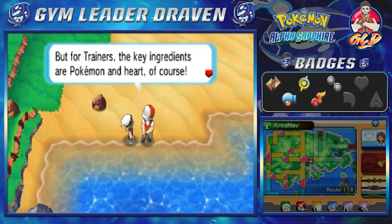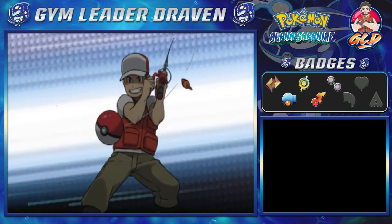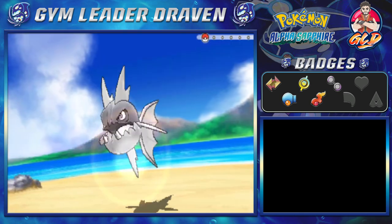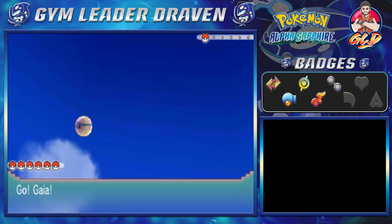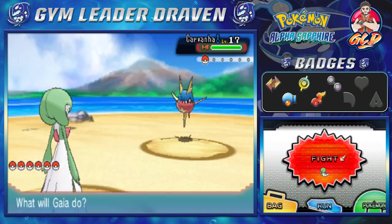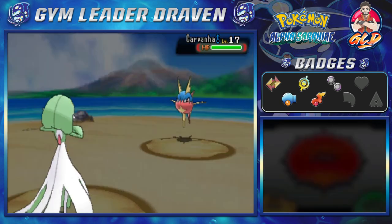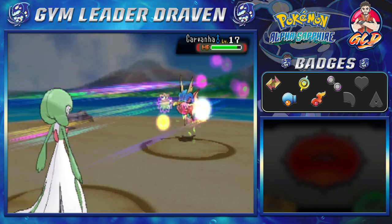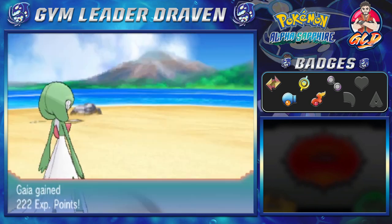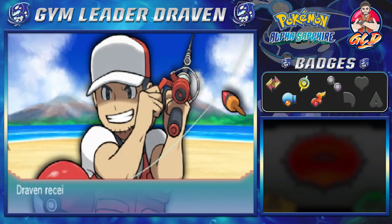Let's train against this Fisherman — most of his Pokémon are going to be weak since Draven didn't train against these guys. Taking on Fisherman Wade, who comes out with a Carvanha. We have Gaia and we go straight for Magical Leaf — nothing physical against this Pokémon. Special attacks for the win, and Wade is not happy about it.